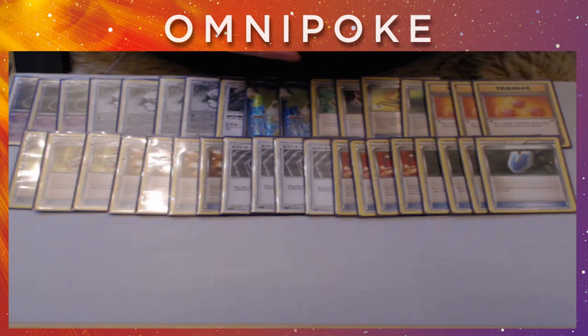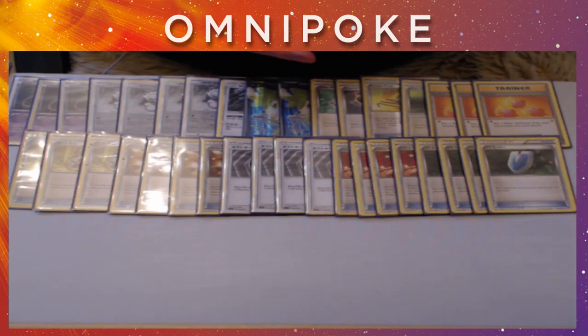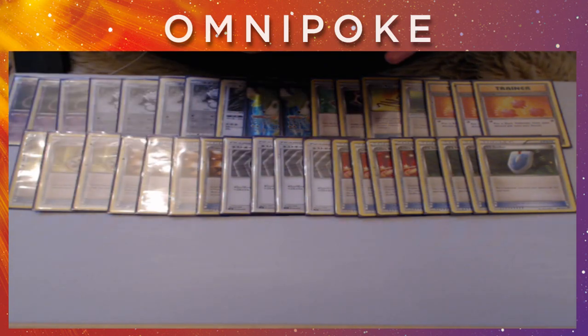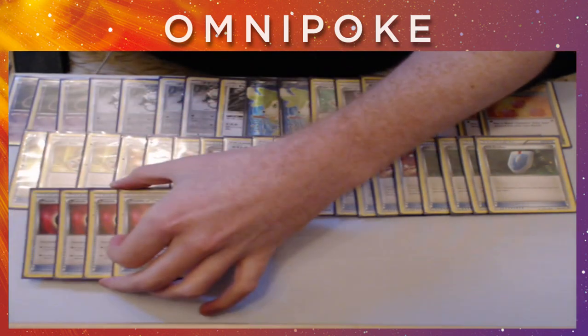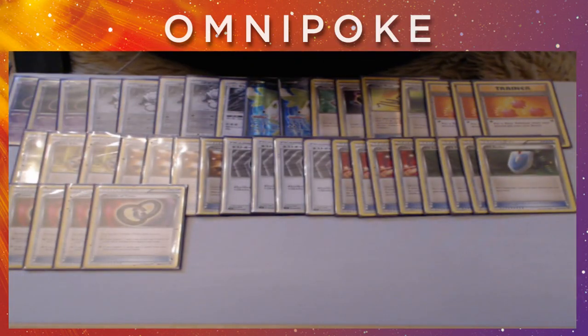Then we are going to be playing 4 VS Seeker — standard stuff really — to recycle all of our supporters. One of the big ones we try and use is Teammates, so spamming Teammates over and over means we can guarantee DCE, guarantee our next attacker. From there we are playing 4 Puzzle of Time. Puzzle is going to help recycle our Pokemon alongside the Revive, but mainly it's going to be recycling DCE to maintain our attackers. It also means we can recycle 1-ofs like Escape Rope and Special Charge, so we can get away with just having the 1-count and really make full use out of them.